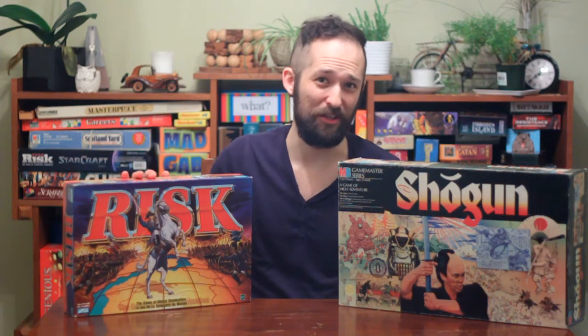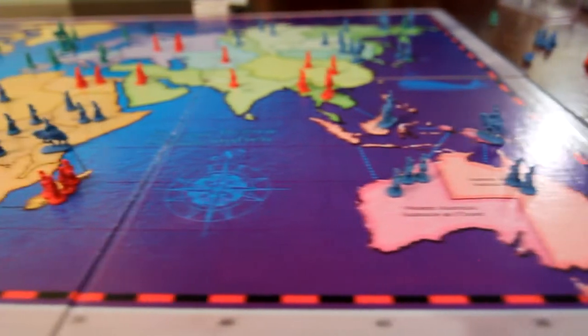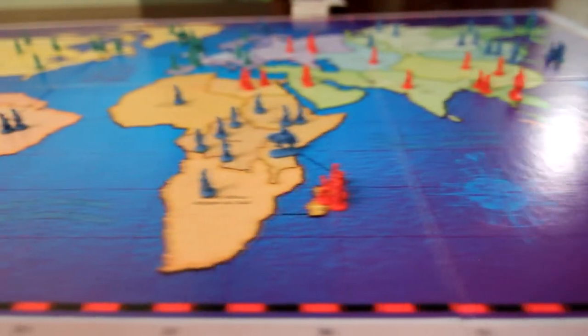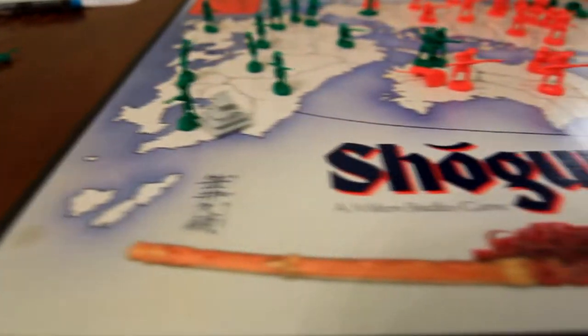I have a bit of a love-hate relationship with Risk. When it was created, it introduced a new and exciting style of board game with a small learning curve, but I don't think it's aged very well, and there are more cons than pros. Shogun is a Risk-like that I prefer over the original, but does it make up for all that Risk lacks? Let's find out!